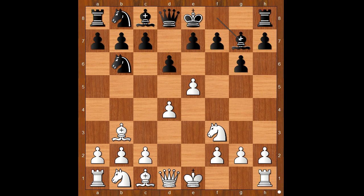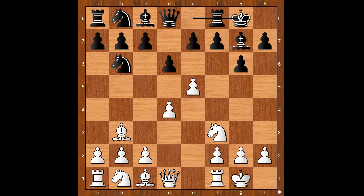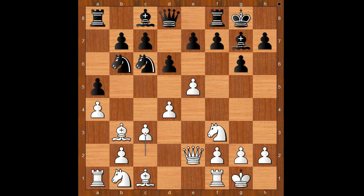Bishop to c4 attacking the knight, Knight to b6 attacking the bishop, Bishop to b3, Bishop to g7. White to move — Burovic castled kingside. Knight to g5 is seen quite often in this position, and after e6, Queen to f3. Back to our game: castling, and Prince Mulenga also castled kingside.